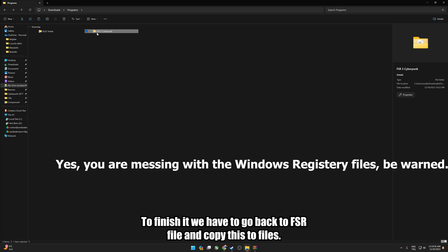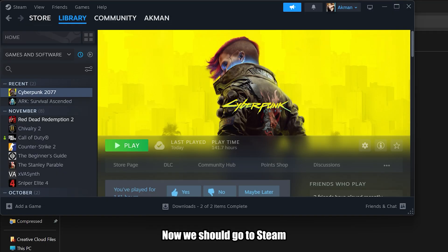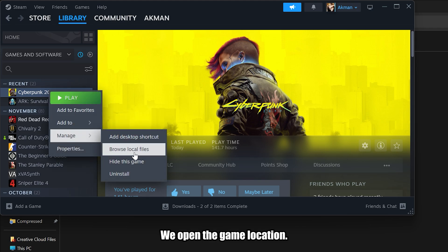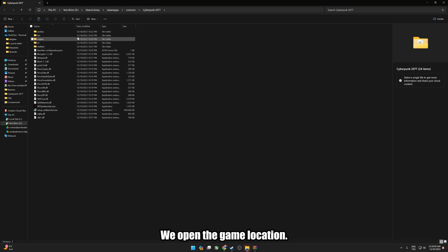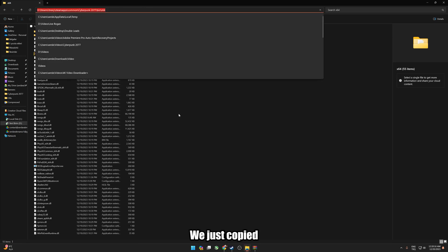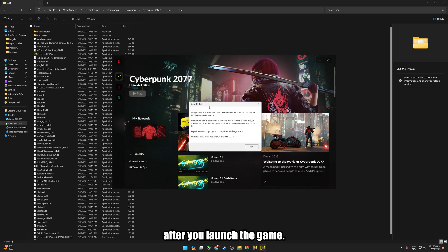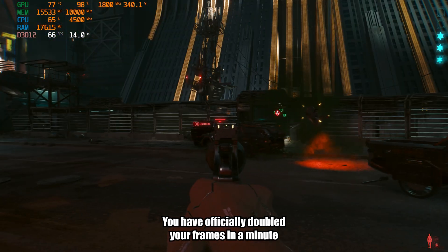To finish it, go back to the FSR file and copy these two files. Then right-click the game in Steam, open the game location, go to bin, then x64, and paste the files you just copied. If you have done everything correctly, you should get a confirmation message after you launch the game. You have officially doubled your frames in a minute.